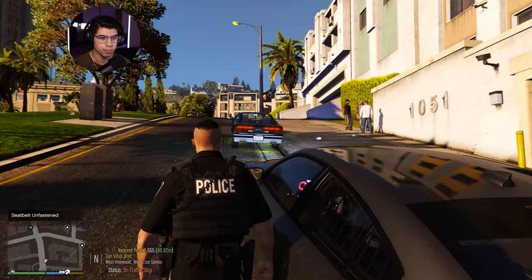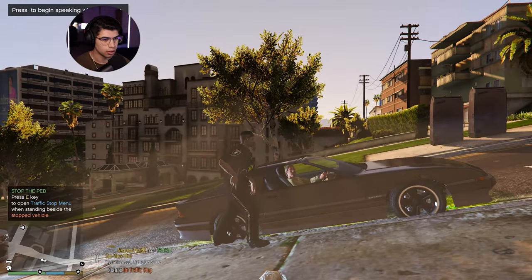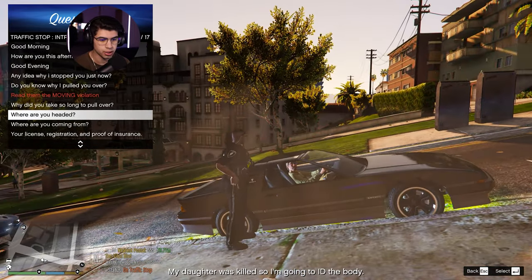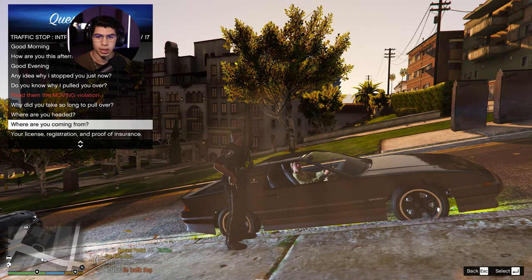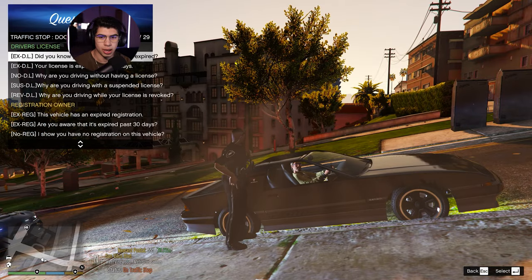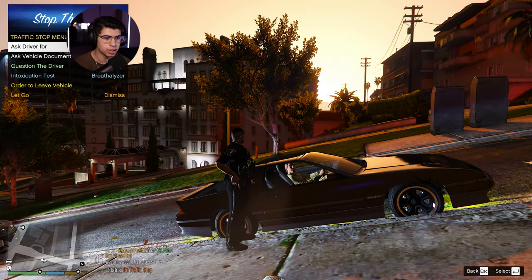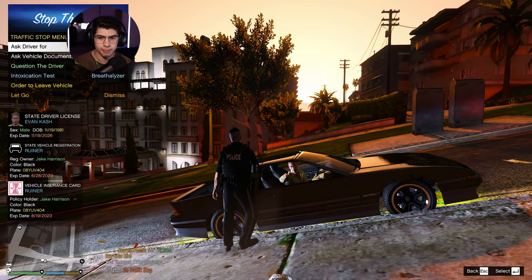Let's go ahead and question them. They do have a warrant, so we got to be careful here. Hey, how's it going today sir? Any idea why I stopped you? He says nope, but have at it, officer. Where are you headed to? He says his daughter was killed so he's going to ID the body. We're going to move on from that. Do you own this vehicle? He says yes, but why is that any of your business? Can I just see your driver's license, registration, and proof of insurance real quick? Shouldn't be a problem, right? He's got it all.